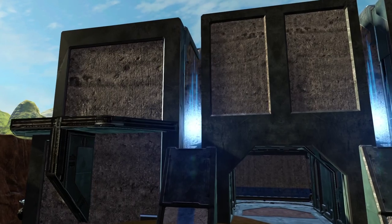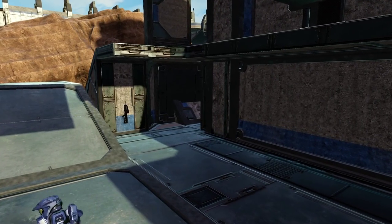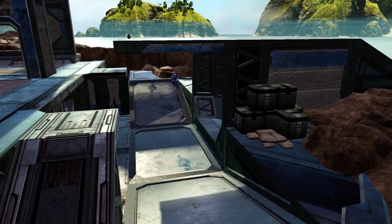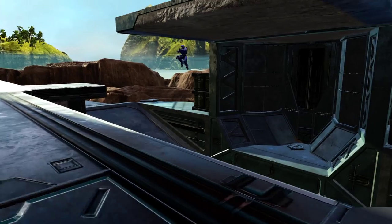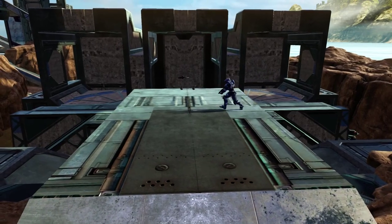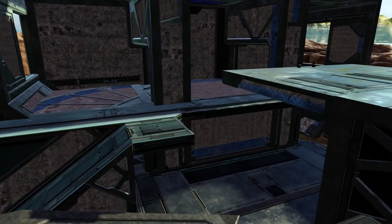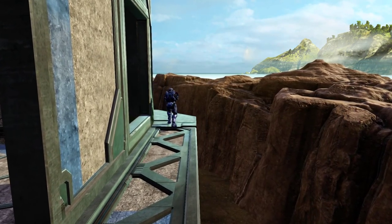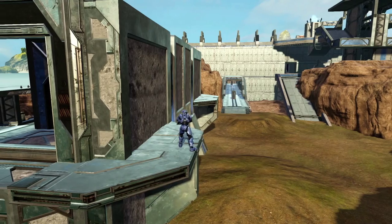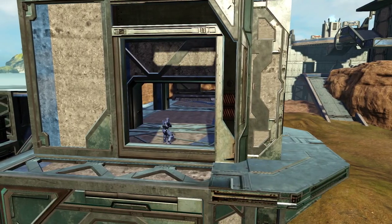This map is mostly symmetrical, so we'll start off here on blue base. Blue base has some interesting geometry — I like to use pieces in unconventional ways so that maybe they're not so recognizable. Blue base is fairly substantial; you have plenty of cover and lots of areas to explore and to find a good vantage point. Each base spawns with a sniper rifle with half the ammo.